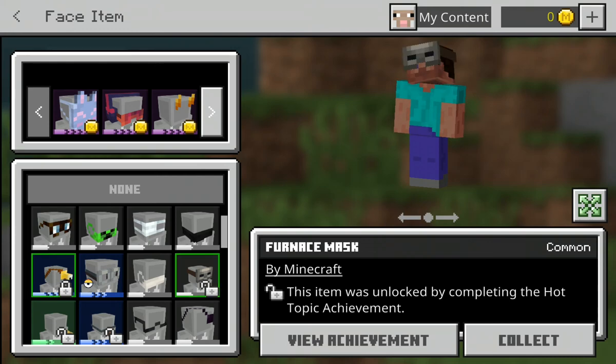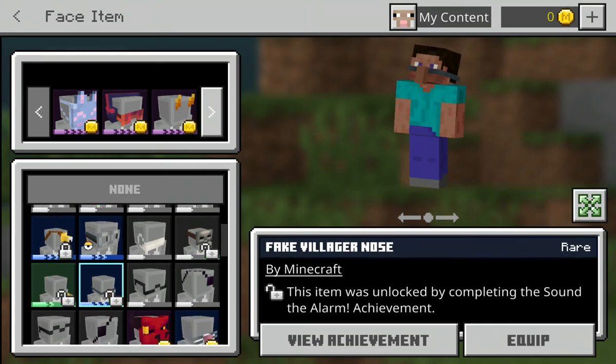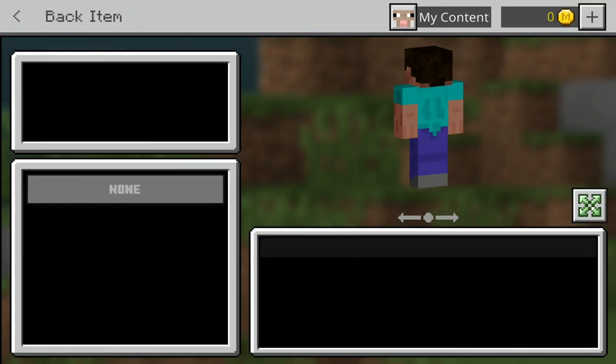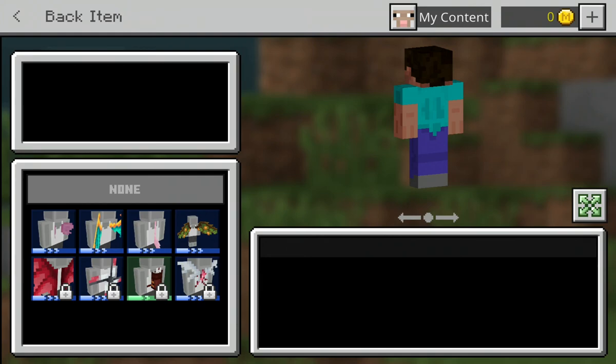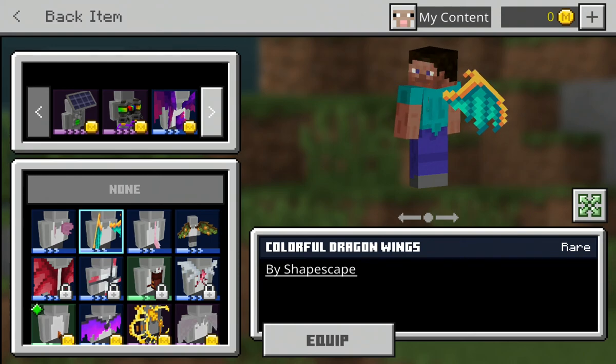And this is a wolf mask, and this is a witness mask, and this is a witch — meat toothpick, fake villager nose. And the last section we have is the back items: this is Elytra wings, and this is colorful dragon wings.